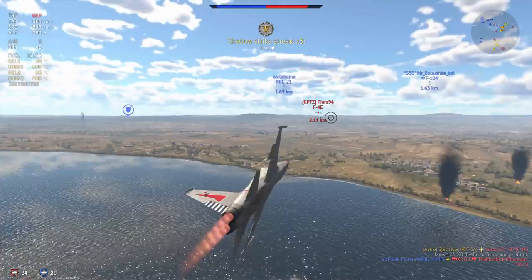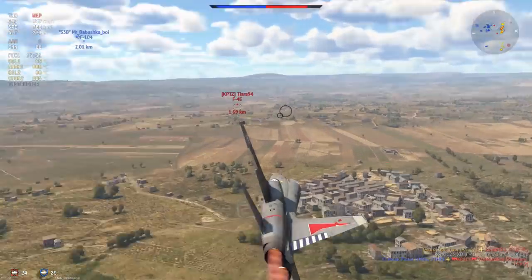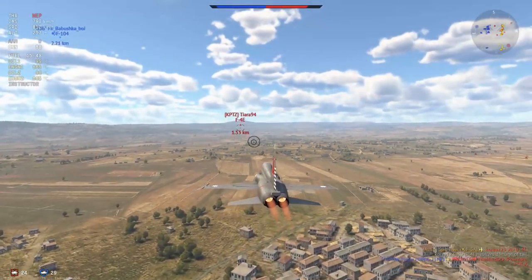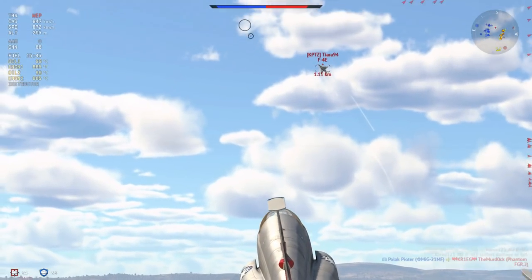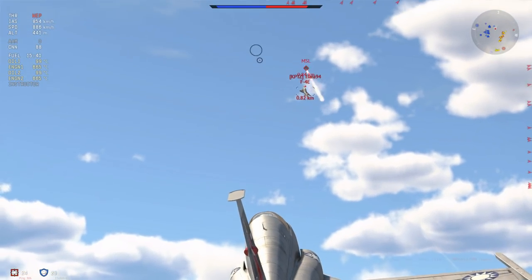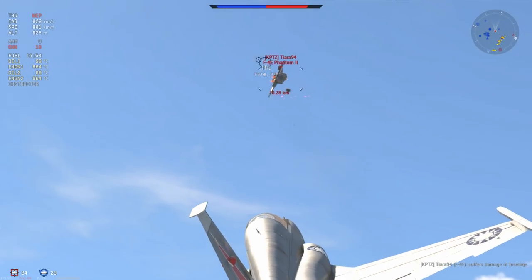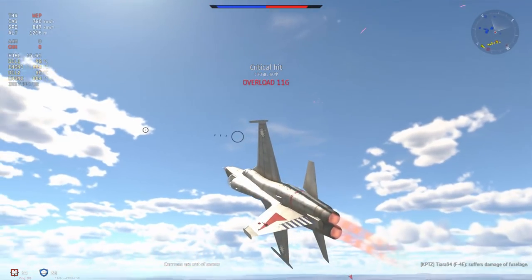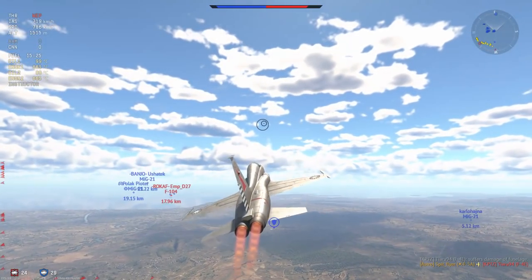This leaves me with another target — how many of these are we going to get? Another slow Phantom. Being slow is your worst enemy in an F-4. Just as I manage to set him on fire, I ran out of ammunition. Six kills — not bad for a support plane.